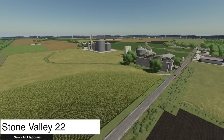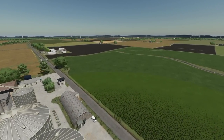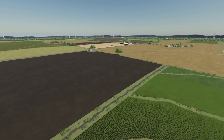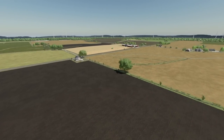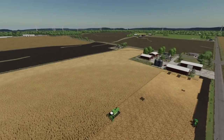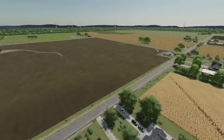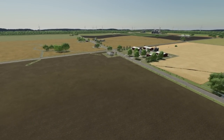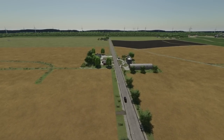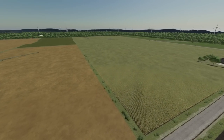Starting off today with new mods for all platforms — Stone Valley 22 from Lanceyboy. It is back. The map is based in Illinois, USA, and it was owned by one farmer, but unfortunately due to the demand of farming, the owner decided it was too much for him and left all his equipment in the fields. Now you have to start off in Stone Valley Farm, finish combining, cultivating, and seeding the canola, and get Stone Valley Farm back up and running. You have two custom crops added: clover and alfalfa. Dry lucerne windrow can be given to cows.